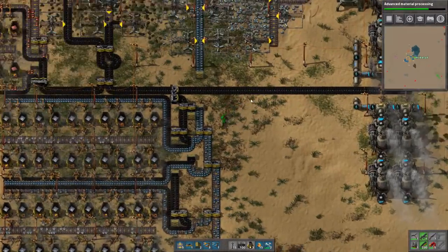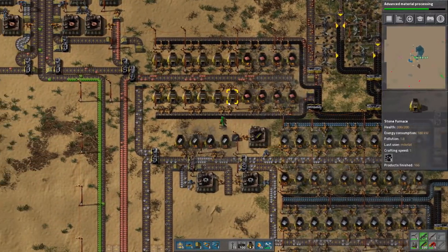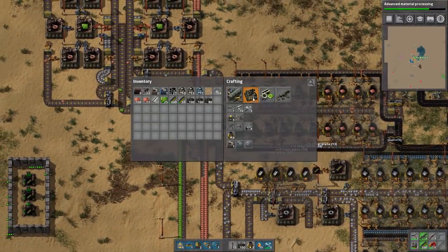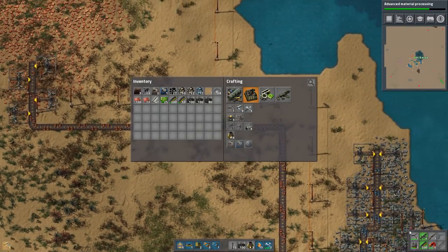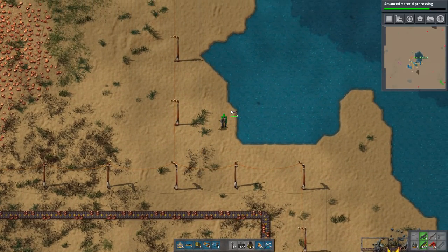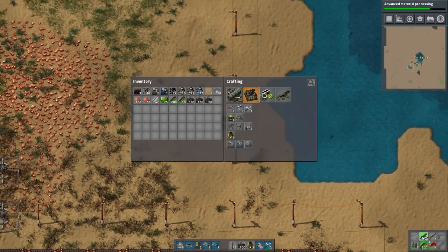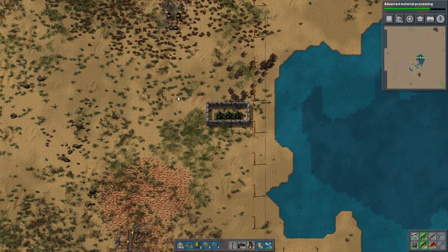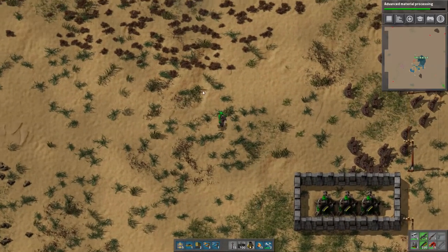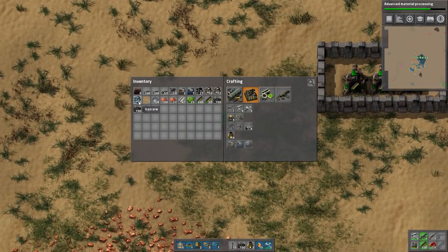Let's see how power is doing — it's not doing great, unfortunately. Let's go steal all this steel, and then we can now get steel axes, which is a more efficient version of the iron axe. Apparently steel axes are more efficient for fishing too — who would have thought? So now we have a couple stacks of this stuff, which is actually not bad.